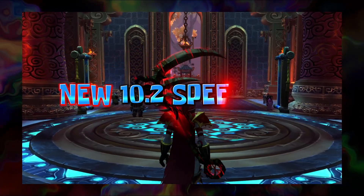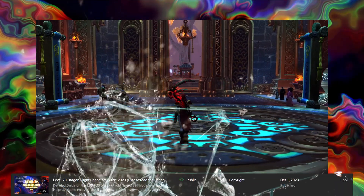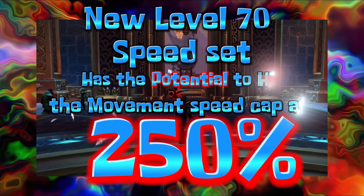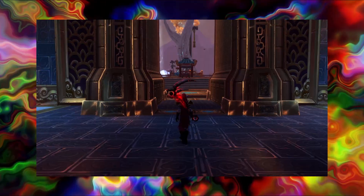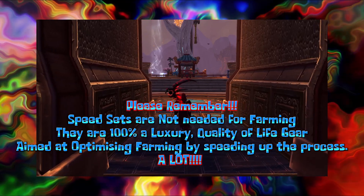This is our updated guide on the new and improved 10.2 level 70 speed set that came with the new Emerald Dream expansion, which has basically killed the older sets, blowing them clean out of the race. The new and improved version has the extreme potential to hit max cap movement speed at 250%, and is a hell of a lot easier to obtain. This will be a short breakdown on what I am currently using and how to improve your sets.